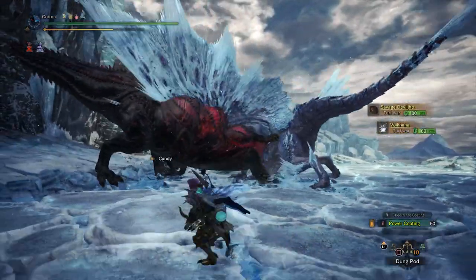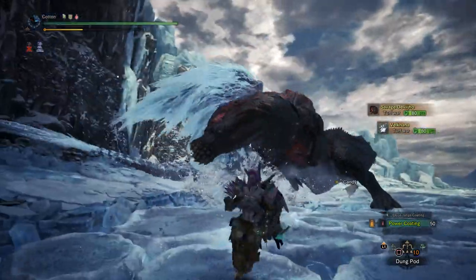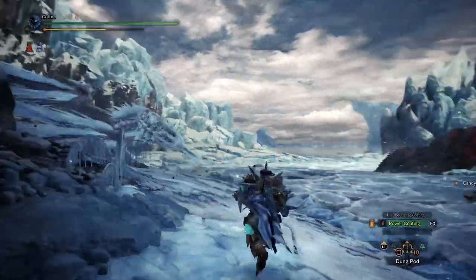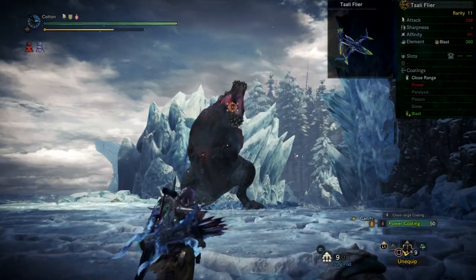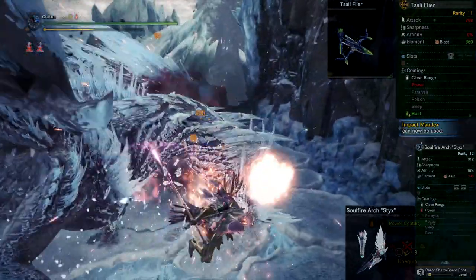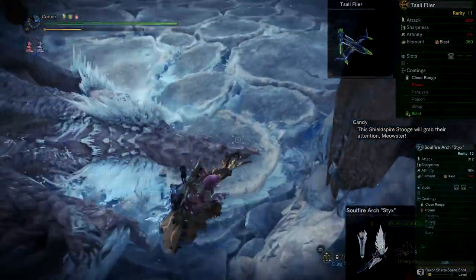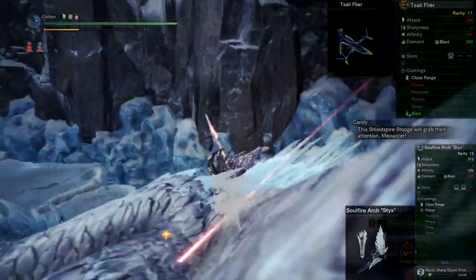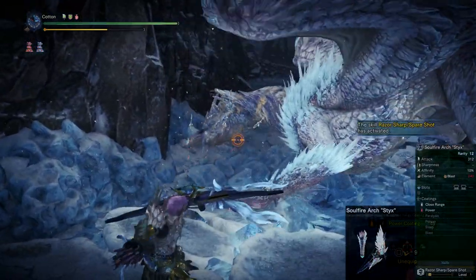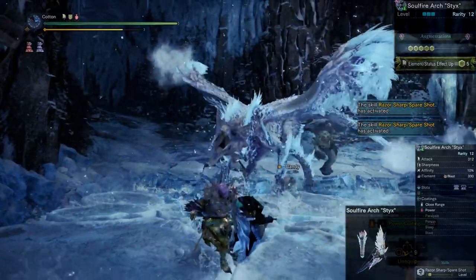Moving on to the build itself, we'll start with the weapon. As we are looking for a blast-upon-blast build, the only options are blast bows, and considering the skills we want won't have any spare room for free element, that leaves two usable bows: the Brachydios bow or the Lunastra/Energiva bow. Given the augmentability of the weapons, raw attack difference, affinity difference, and the fact that the Brachydios bow doesn't even get power coating, we've gone with the Lunastra/Energiva bow — augmented with three full ranks of element/status up. And also, it looks pretty.